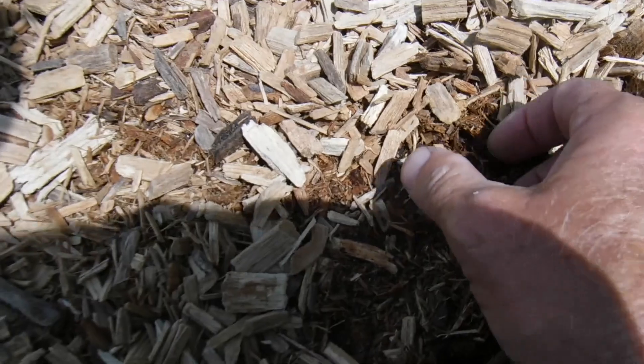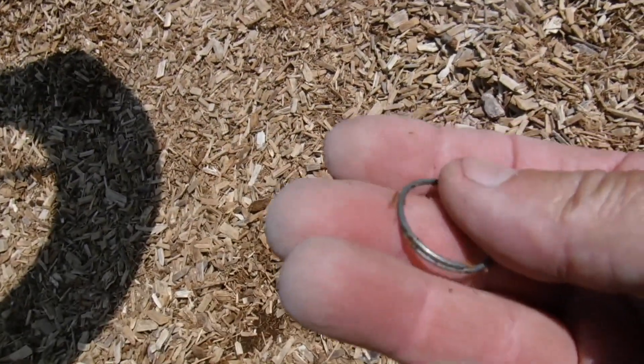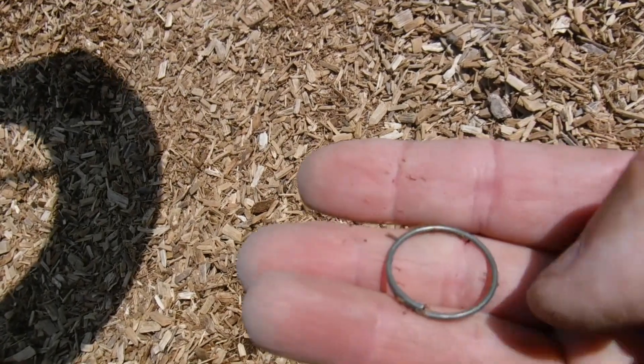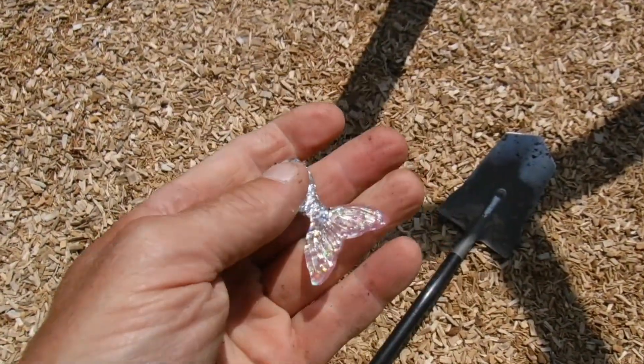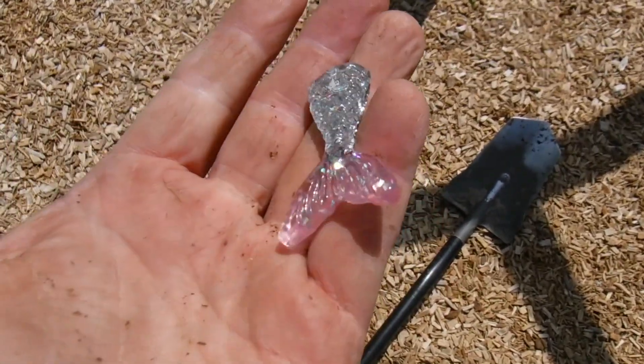I'm still digging targets under this little wheel swing. I think we might have a ring. That could be a ring. No, it's a key holder. It's not a ring for sure. I got a little mermaid tail chain here or something — probably for a key chain.